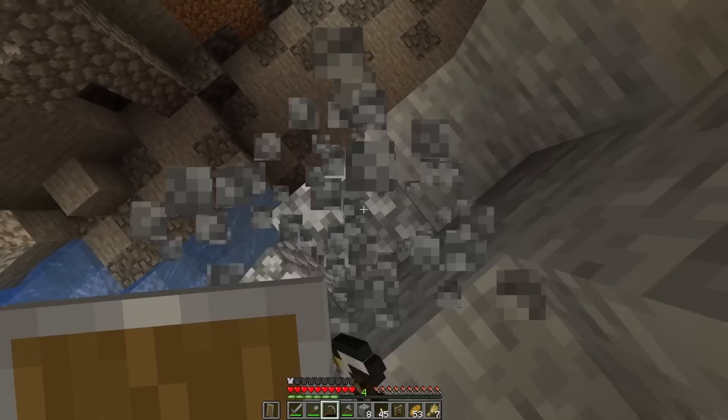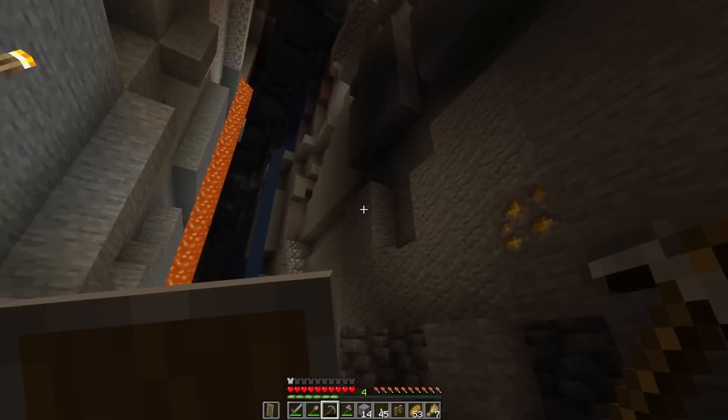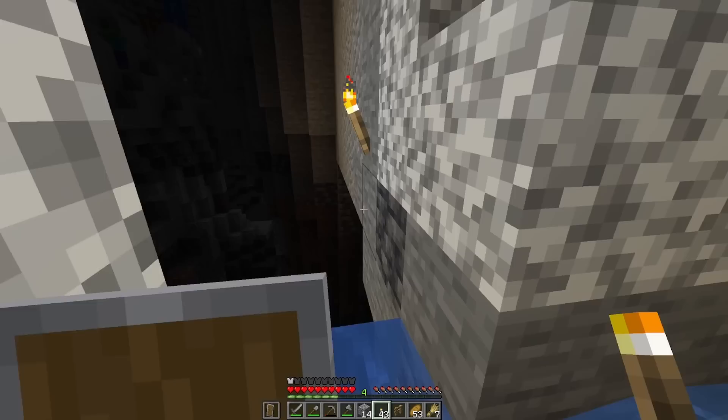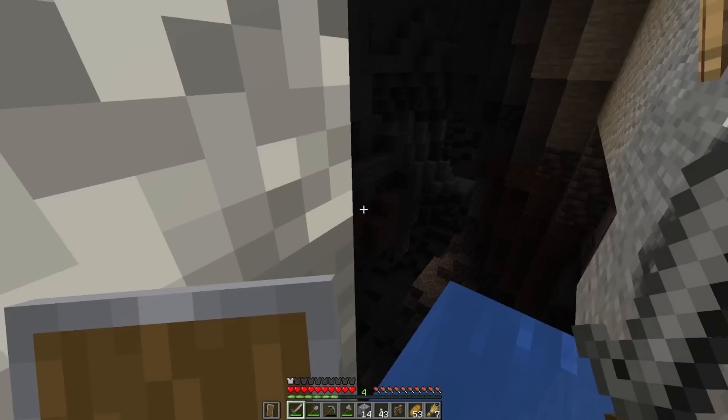We have so much iron! Let's pick this up — thank you very much. We have 12 — that is great. We have coal over there and a lot of other stuff. Our pickaxe is about to break, I don't like that. I did not bring a crafting table but I can make one, so that is completely fine. I kind of want to see what's around the corner here, but I do know there are some zombies which is not great.